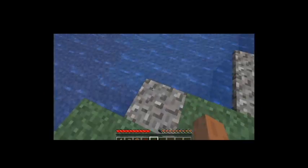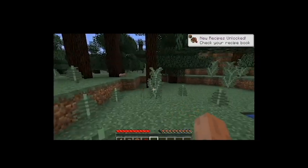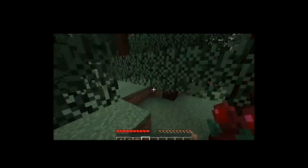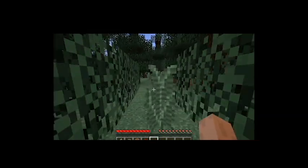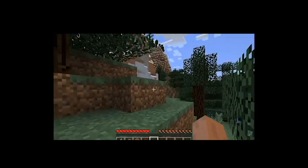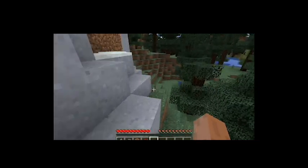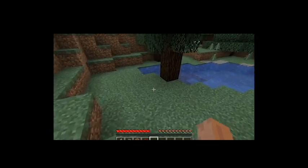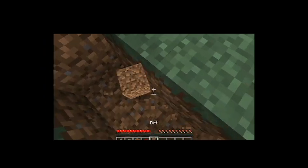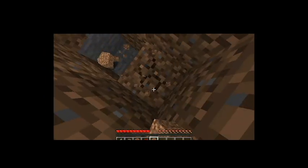It can be any cave. Let's go find one. Let's say you're searching and searching and you can't find a cave. Here's a strategy — instead of digging straight down, you break that block, then break this block. We're going to keep doing that.